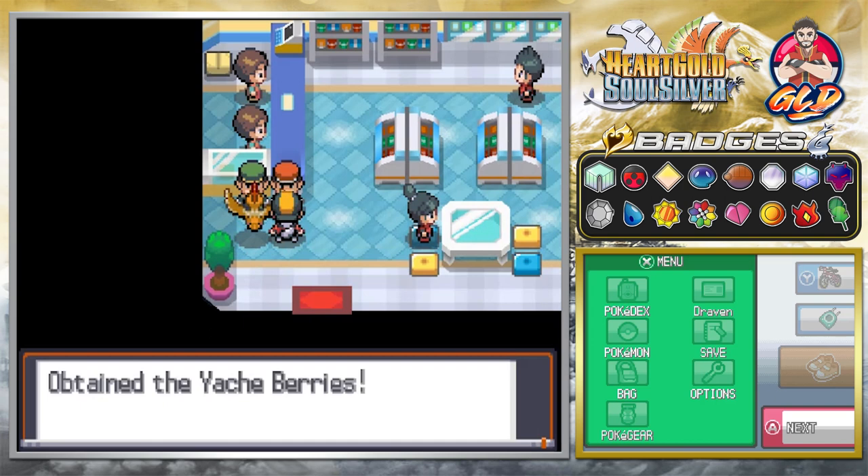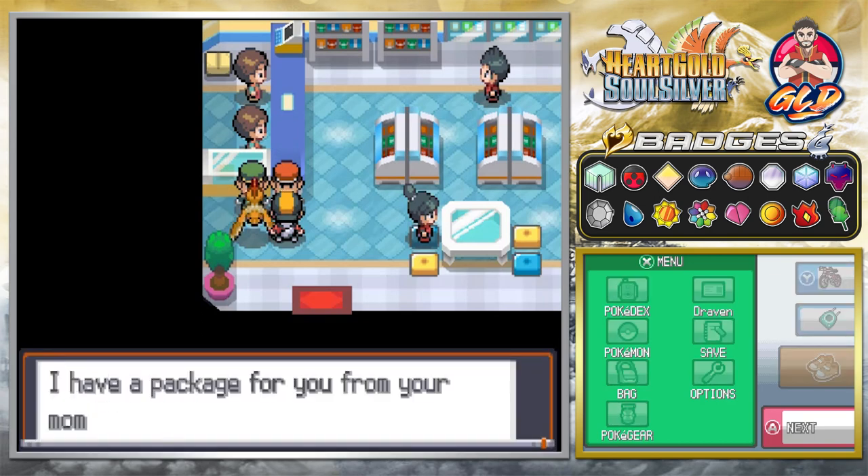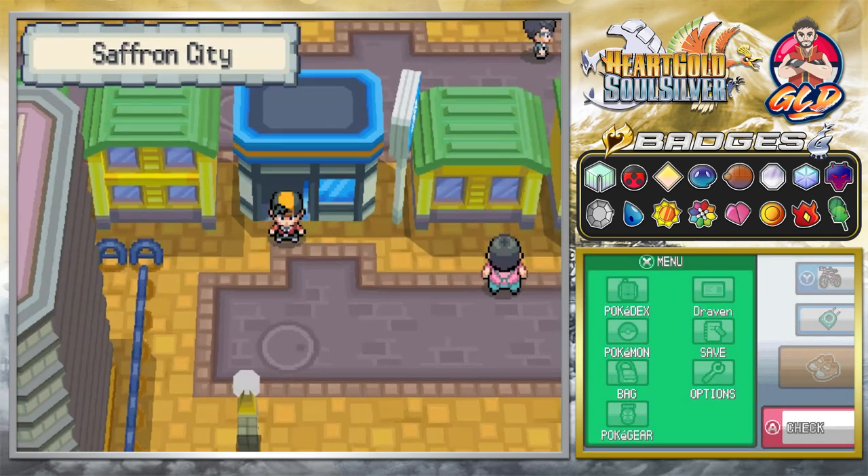Let's go right ahead and see what our mom got us - we got more berries. Yache berries, Babiri berries, Charti berries, Chople berries. And there we go. The next place we need to go to is back in Cianwood City.